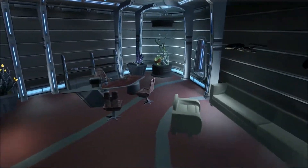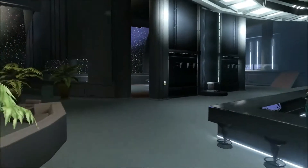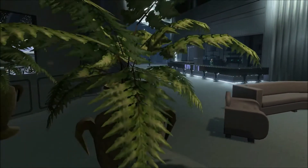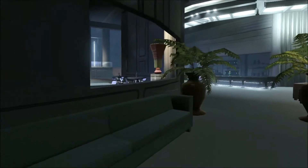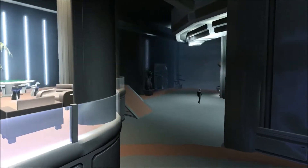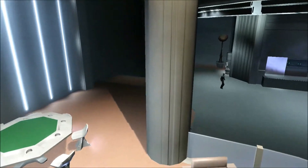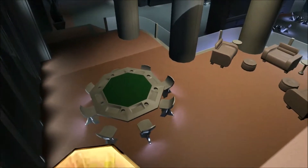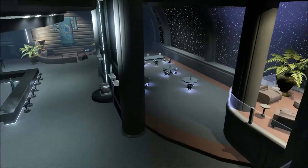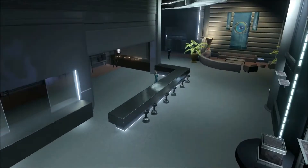Coming up next are the crew quarters, starting off with the galley. This is actually an interesting place — there are kind of these lounge areas. You can play cards, poker, there is a counselor in here, a place to eat, there is a bar even. It looks cool, definitely a place where I would love to come sit after a long shift at the bridge fighting with the Borg.